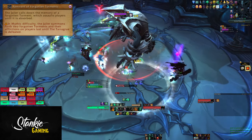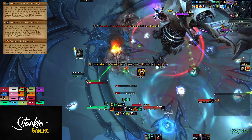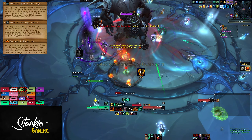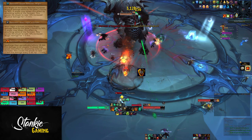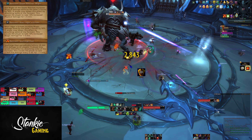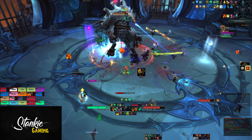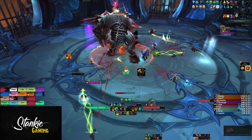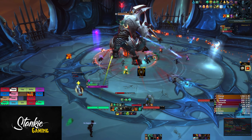These are the circles with five orbs in them that we saw during the heroic testing. One torment increases his physical damage done by 10% per orb, one increases his magic damage by 10% per orb, and one deals ticking fire damage per orb. Players can stand in the circles to soak the orbs, taking these debuffs upon themselves instead. On mythic, these debuffs last until Taragru is defeated.